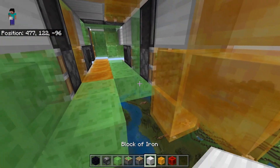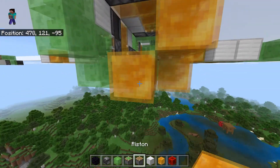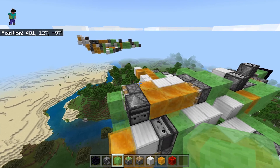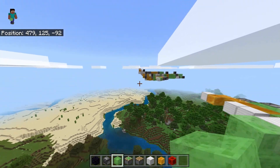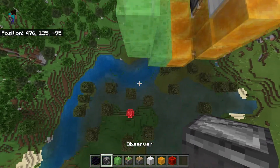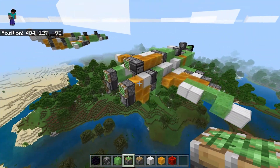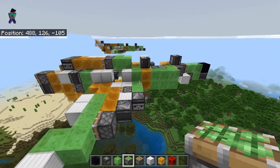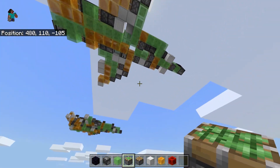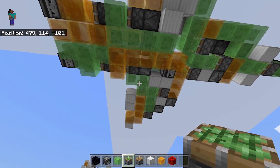Add those there, add those there, and then add that here. This is basically where the plane almost ends, but we do have one more piece to make. To do that, just make an observer here and here, piston there, piston there, piston there. You should now have something that looks a bit like this from the bottom, with two holes up here. Very epic.